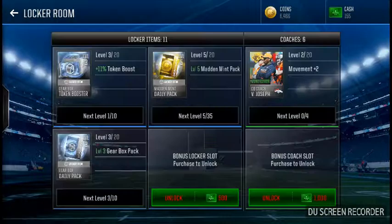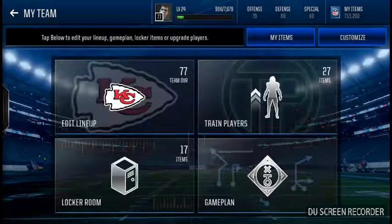My locker items: I use the Madden Impact — I got him to level five by doing the tournament and buying a thing that gave me 35 of that exact item, which was pretty sick. I also have a gear token booster, a gearbox daily pack, and Vincent Joseph as my coach.